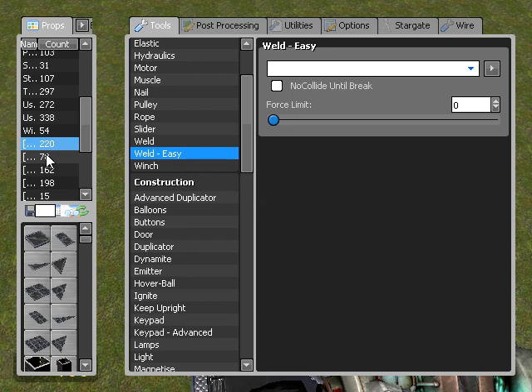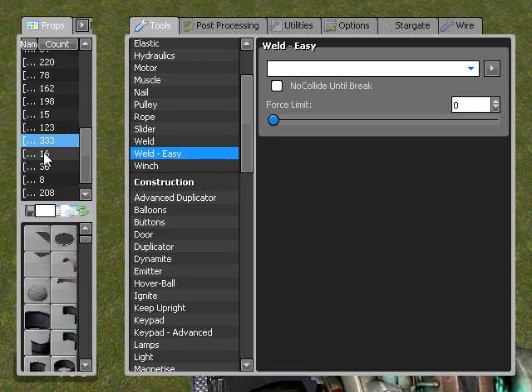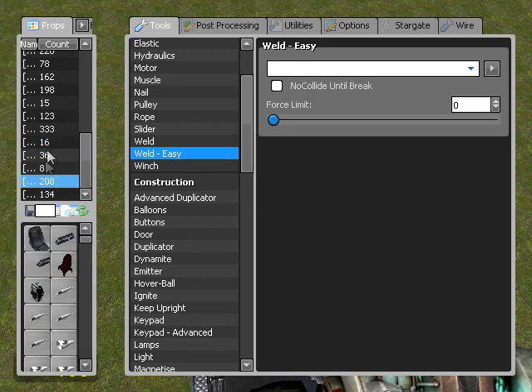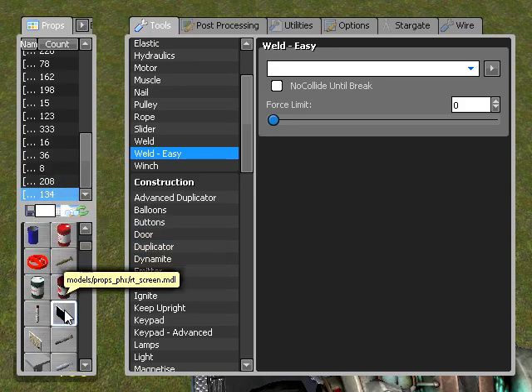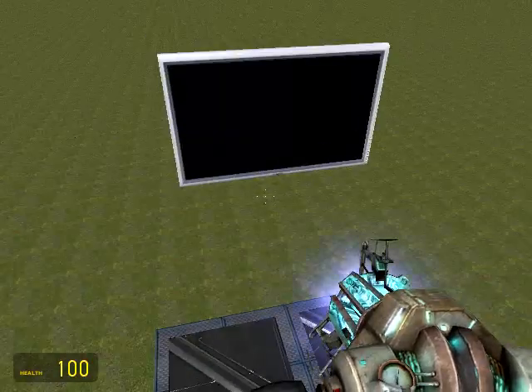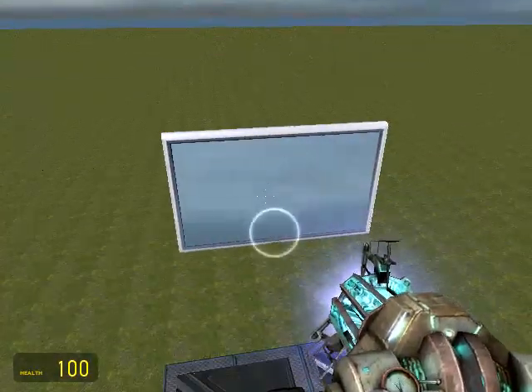I'm going to find the category — it's low resolution so I don't know where it would be. It's PHX useful and explosive props, transportation. And there it is — it's screen, and it's the RT screen. And there you can see it.